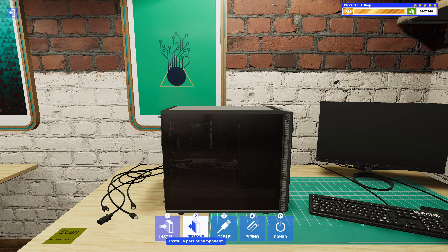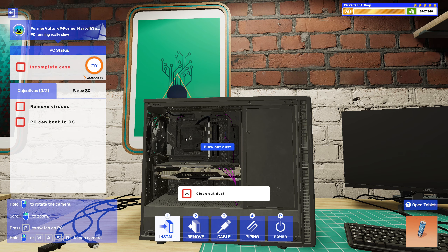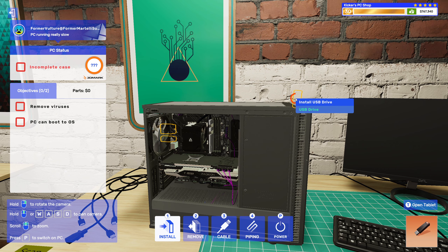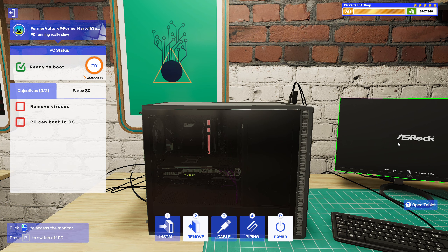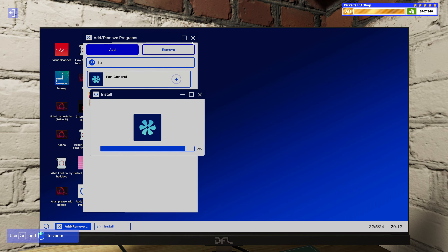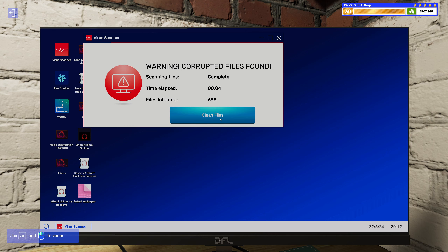Scan, fan and clean. Let's start with the nasties and blow it out. Alright, speed drive. And then we need virus scanner and fan controller. Scan it, scan it, clean it.